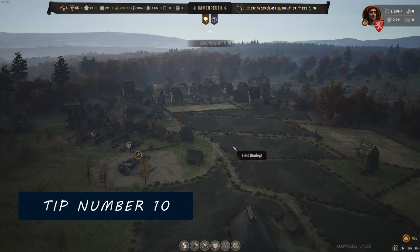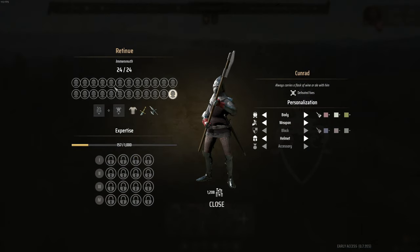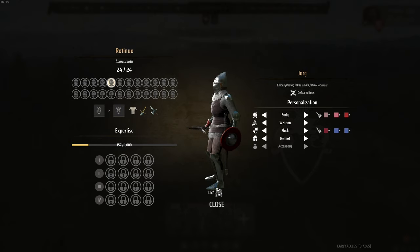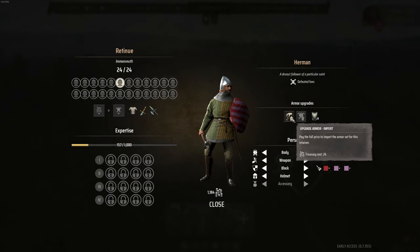Number 10. Deal with bandit camps using your own retinue if possible, as those guys are not taken from the pool of men from your town, so your economy will not slow down at all while you use them. They are very slow armored warriors, but there's no rush unless your enemies have the same idea — in that case it becomes a race.